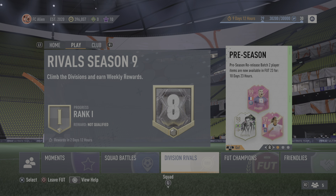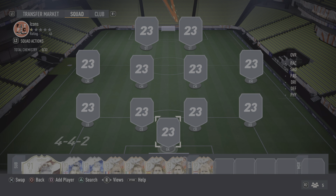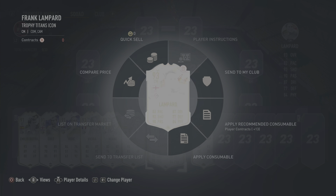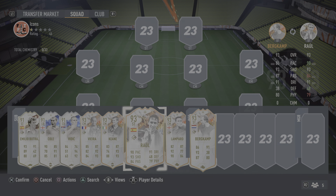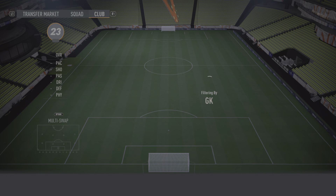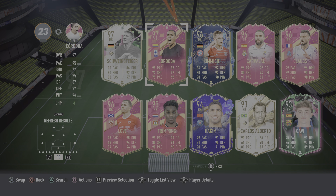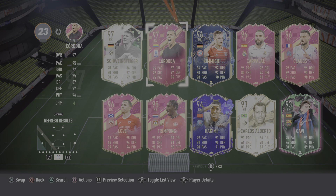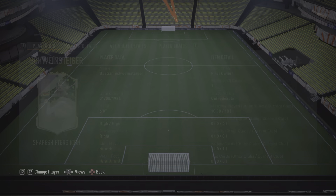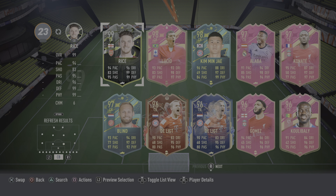Welcome back to another video. Today we're going to be trying out icons. In goal we have Casillas because I want to try him. At right back we have Cordoba, and we're going to use Schweini. Center backs are going to be...